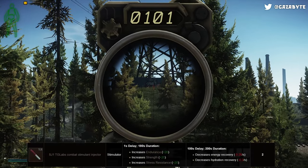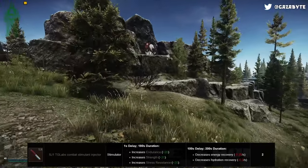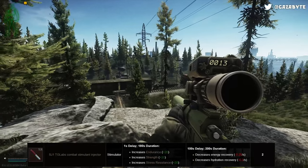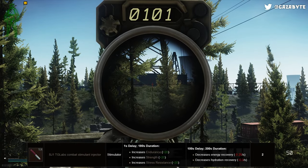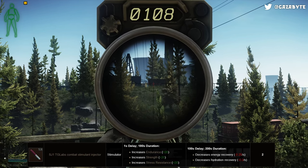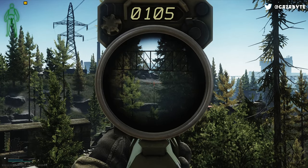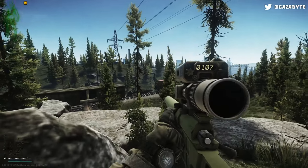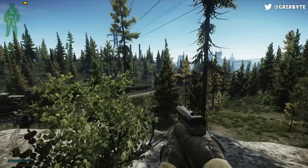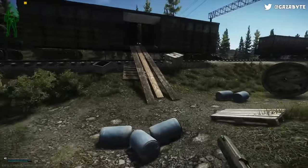Starting with the SJ1, also known as Red Stim. This stim increases endurance, strength, and stress resistance skills by 20 for 180 seconds. After 100 seconds, it also decreases energy recovery by 0.25 per second and hydration recovery by 0.3 per second for 200 seconds. Every stim has a use time of 2 seconds and a delay of 1 second before buffs take effect, unless otherwise mentioned. The SJ1 should be taken as you're about to enter combat or during downtime. The increased stress resistance reduces the chance of the pain effect and tremors, while the strength and endurance increase lets stamina drain more slowly, allows you to hold your breath longer, and lets you carry more weight.